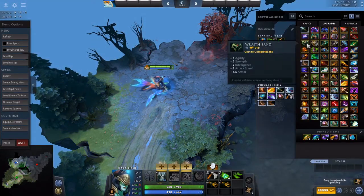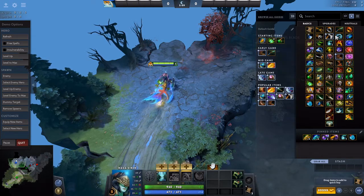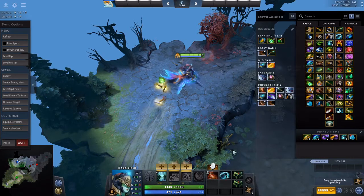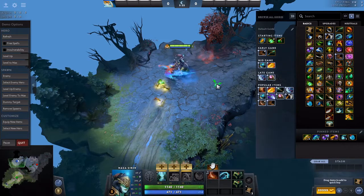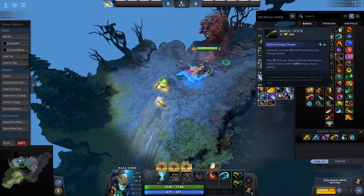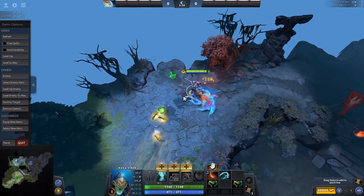On itemization I would go with double Wraith Band — you could go triple, but double is fine. You should definitely get Power Treads and a Wind Lace. Try to keep the Wind Lace as long as possible; it makes your hero and your illusions faster. It's a very valuable item on this hero. If you play against a lane with a lot of spell spam, grab a Stick; otherwise I'd recommend skipping it.